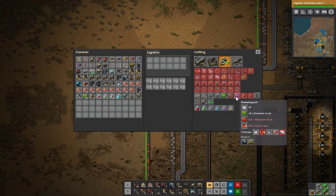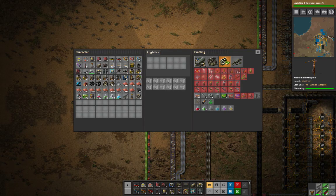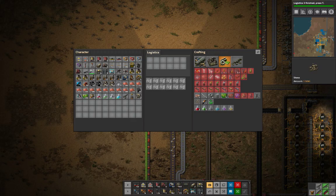We're calling it a processing unit — no wonder I couldn't find anything. Processing units! Finally. 275 per minute — that would be helpful.